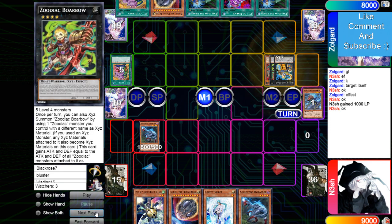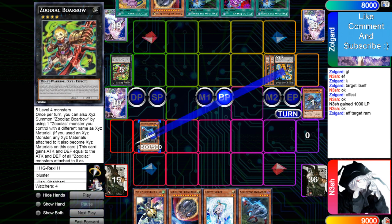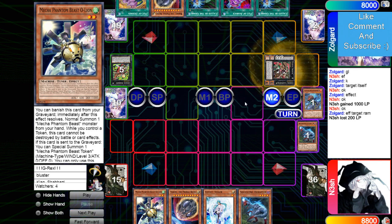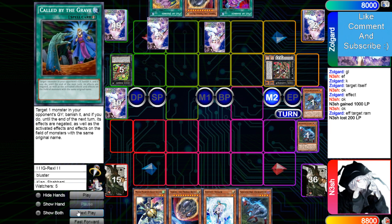He's going to make Borbo, Tiger Mortar — that's three summons. Uses the effect on Ram Ram, so he's definitely playing around Nib. He's not going to go into Chalice and Eye, he's probably just going to attack over and then go into Drident in defense in main phase two. Attacks over for 200, makes Drident, sets Called By, sets Called By, then passes.